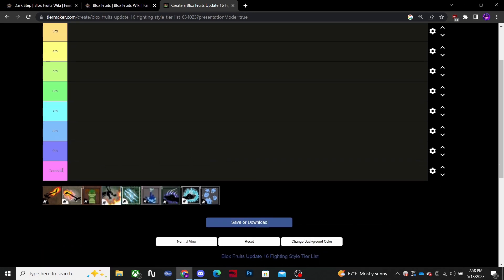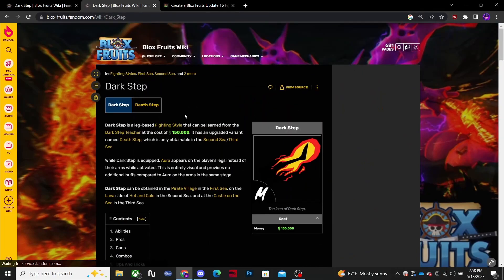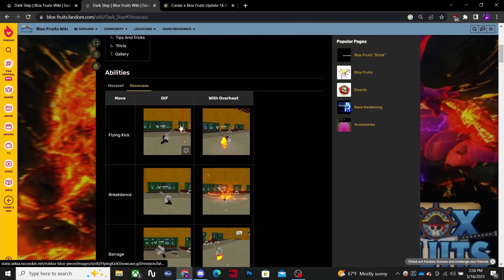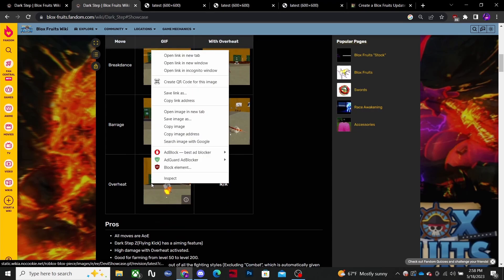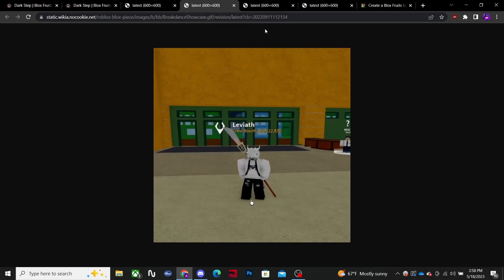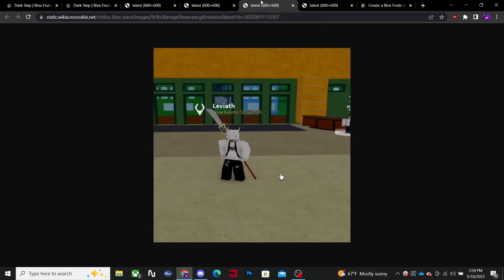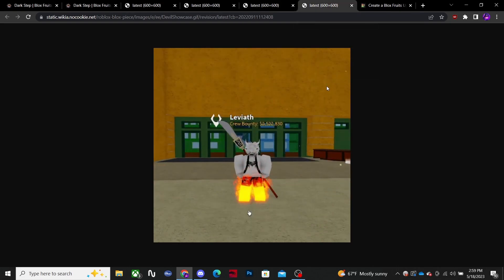In 10th place we have Combat — I don't think we need to go over that. 9th place is Dark Step. Let's go over that fighting style real quick. We got the flying kick, breakdance barrage. Pretty basic moveset, nothing too crazy. Dark Step is a good beginner fighting style — if you're just getting into the game it's cheap, I suggest getting it, but other than that it's just alright.